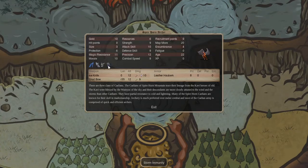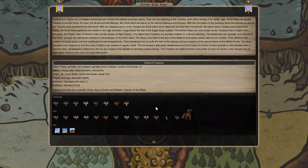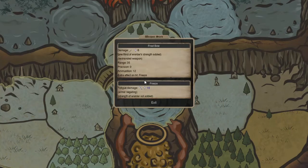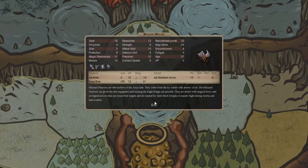The other archers: you have the Blizzard Warrior with a Frost Bow dealing magical fatigue damage. That could come in handy. It does have storm immunity and ice protection — a little bit more gold cost, not too bad on resources, and no helmet.